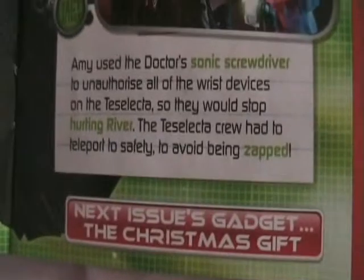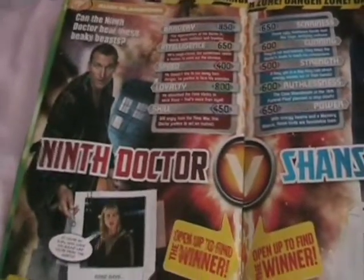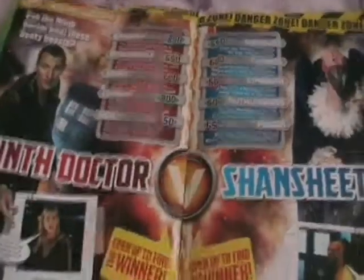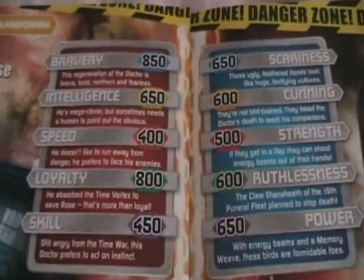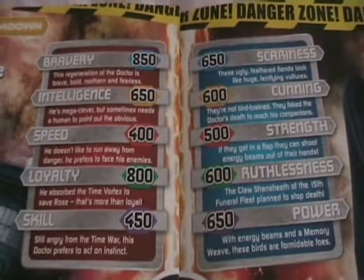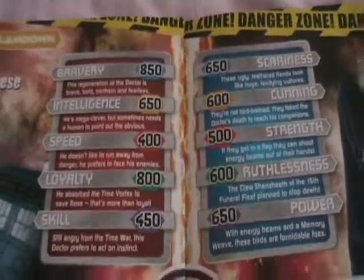Next time it's the Christmas gift. You've got your Versus as usual — this issue is the Ninth Doctor versus the Shan Sheeth. I think it should actually be the Eleventh Doctor versus the Shan Sheeth, seeing as that was the Doctor that encountered them. Let's have a quick look at the stats — and of course I'm going with the Doctor, and the Doctor wins.